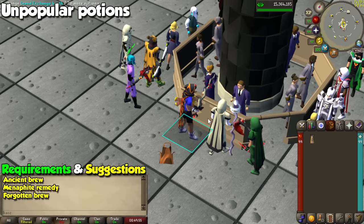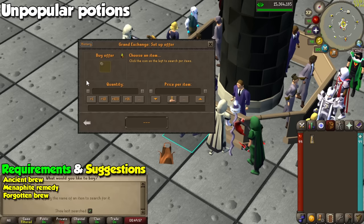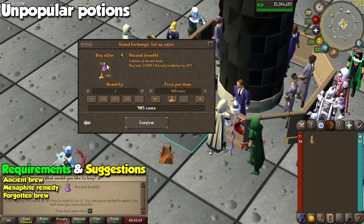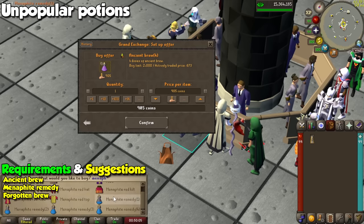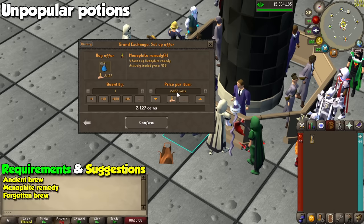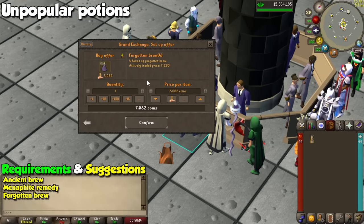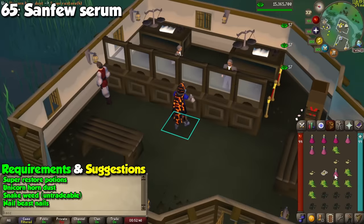Now for some alternative methods you can try, some of which I don't really recommend because it's either way too slow, way too inconvenient, or a combination of both. First of all, we have some potions that may seem like they provide great experience per hour on the wiki, but they're not really popular, leading to even lower GP per XP. Some of these are Ancient Brew, Menaphite Remedy, and the Forgotten Brew — nobody uses these, so you'll be sitting on your Grand Exchange offers for a long time. Next we have the Sanfew Serum, and you will profit from this, but since one of the ingredients is untradeable, you'll need to get it yourself, which will lead to much lower XP and GP per hour — though it is a great potion to make since they are one of the most expensive potions in the entire game.